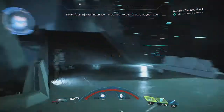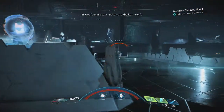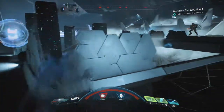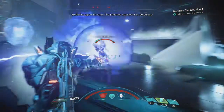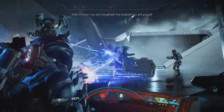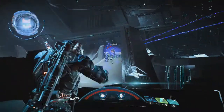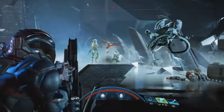Here comes the Ascendant. You want to take out all the other enemies first, just because you know how annoying the Ascendant can be. Even if you try to engage her, once her Ascendant orb gets taken down she'll revive it within five seconds - and that's not enough time to do the damage necessary to kill her quickly. If you focus on killing all the enemies first, you can give your undivided attention to her.